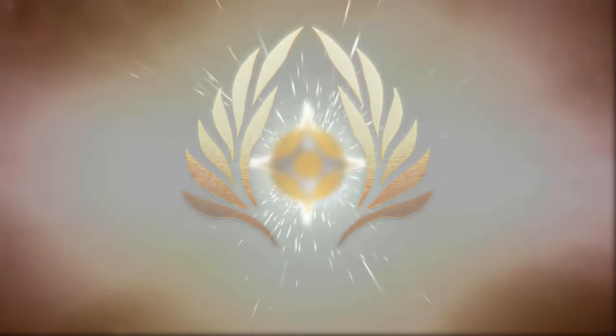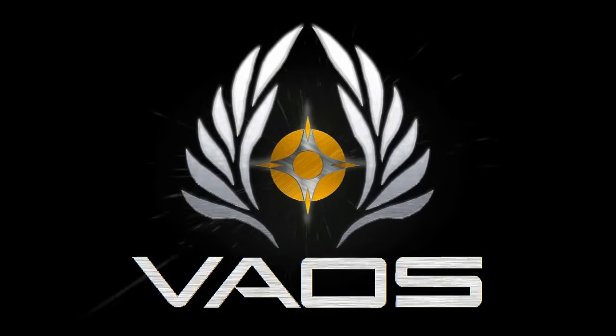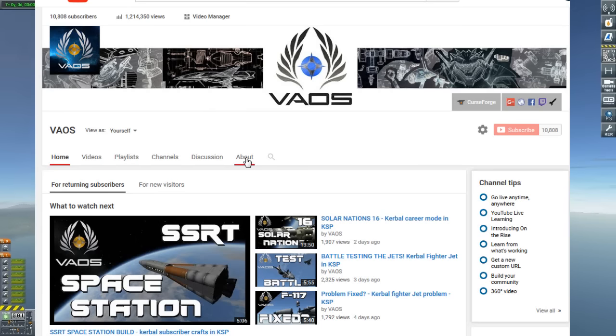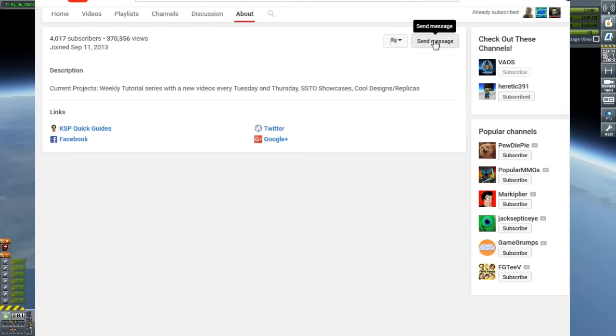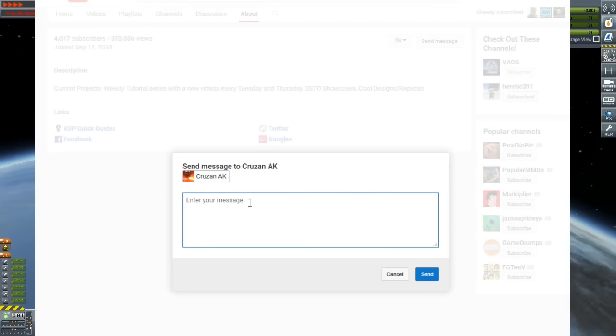Hello ladies and gentlemen, my name is Veos and welcome to another episode. We've got some download craft files here. I haven't checked Twitter yet but I will be checking Twitter, Facebook, and of course you can also message me. I can't message myself, but it's pretty simple — hit the about button and the send message option should pop up.